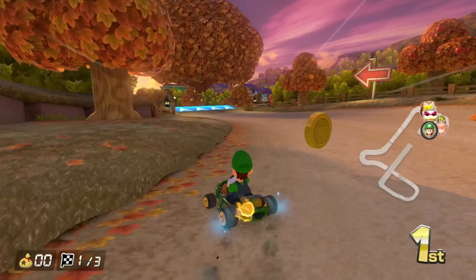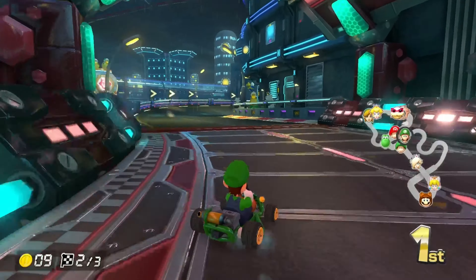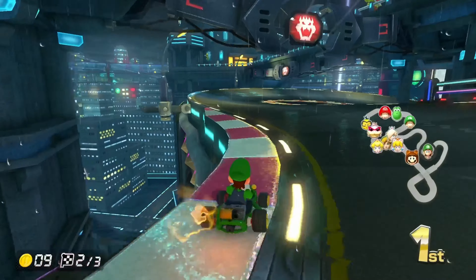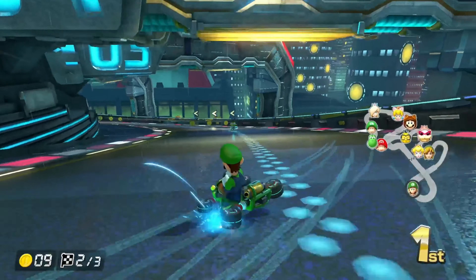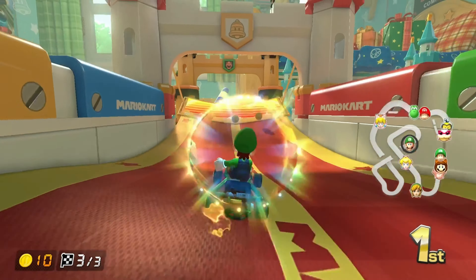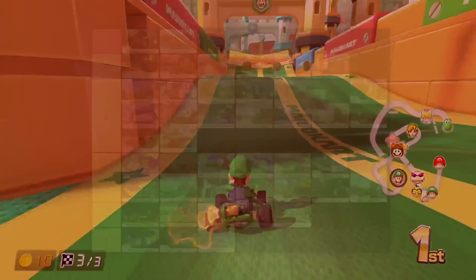Animal Crossing: I used to hate this map — it used to be F tier — but after I figured out the wide drift at the start, it's been better — low B tier. Neo Bowser City gets disrespected because of the rain, but it's a good map. That turn at the end is wonderful and difficult, but when you hit it there's nothing like it — low A tier. Ribbon Road has a lot of different kinds of turns — wide ones, small ones — and I think it's great for that reason — low A tier.